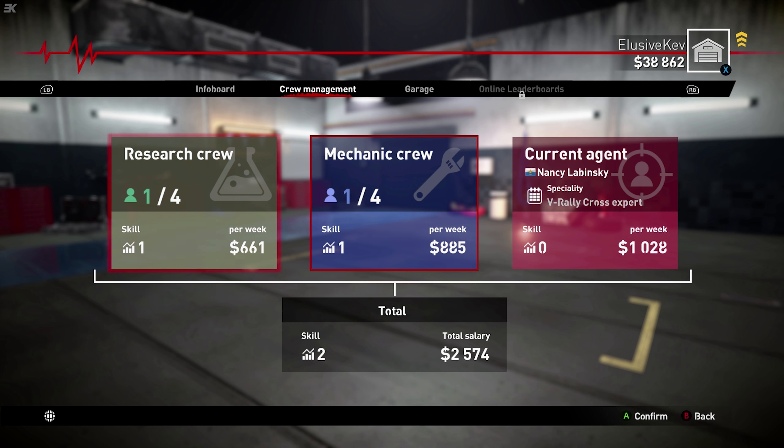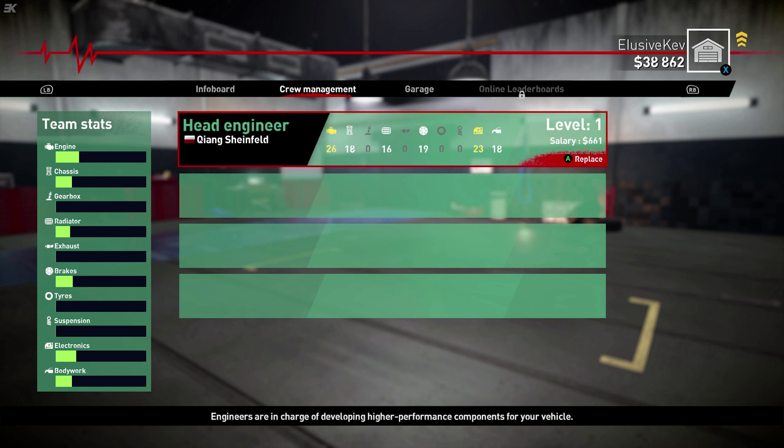There's our current head mechanic, Heng-Hu. We don't want to see him again but he is cheap — less than a thousand dollars per week. Not as cheap as the research crew though. Engineers are in charge of developing higher performance components for your vehicle. You will need them to tune and enhance the mechanical performance of your car. Just like mechanics, if you recruit more qualified engineers, their salaries will obviously go up. So bear in mind you'll have a larger investment to take care of. A new recruit has just become available.